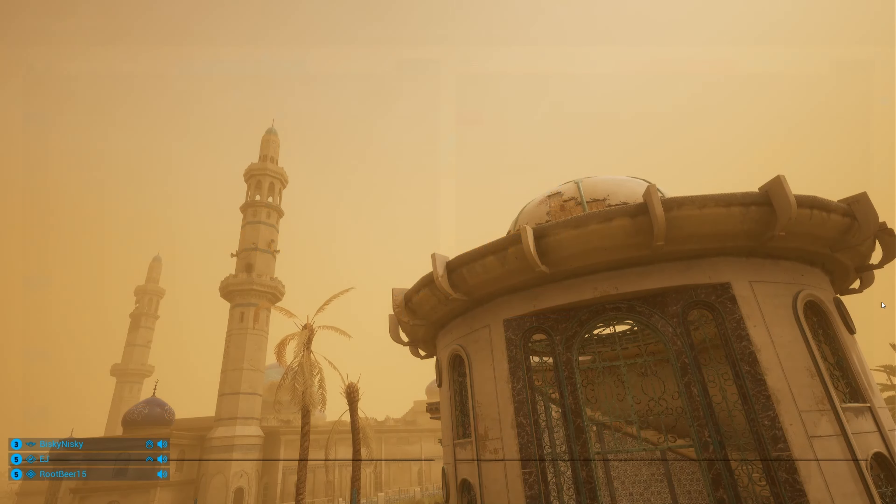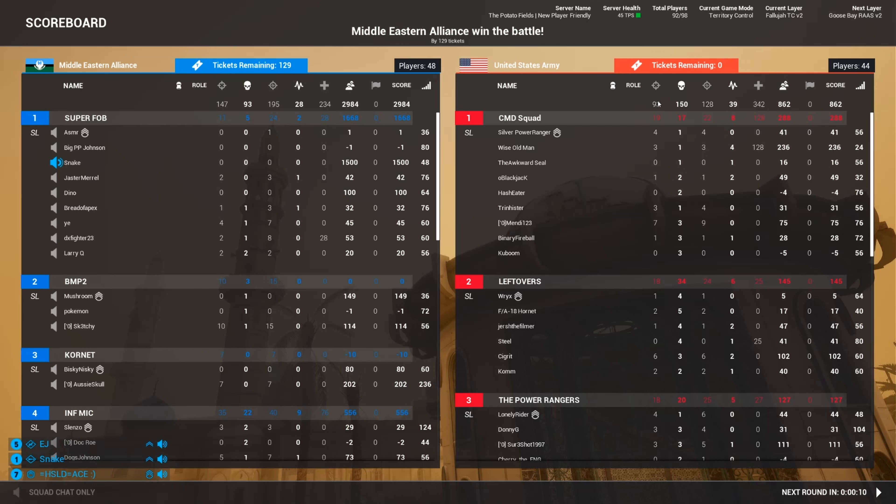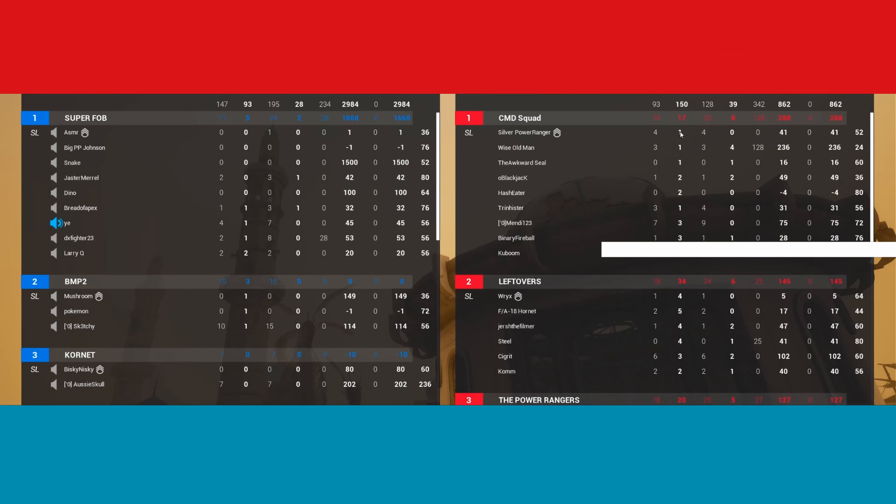129 tickets to zero. Unbelievable. I absolutely thought the Cornet was going to be almost useless, and fantastic work by MEA. 147 kills to 93 — a lot of the vehicles being the big heavy points. 28 revives to 39. GGs from MEA, well played, fantastic.